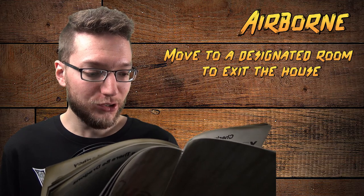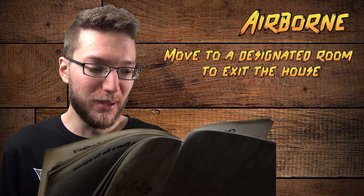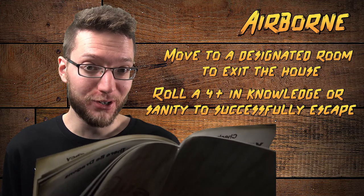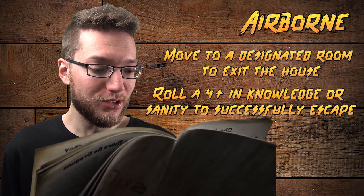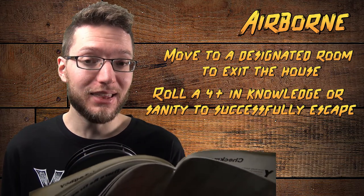To exit the house with a parachute, move to the entrance hall, balcony, tower, coal chute, or collapsed room and spend one space of movement. Then make a knowledge roll or sanity roll of four or more. On a success, you exit the house safely. Heroes who do not find a parachute are killed. A dead hero drops the parachute for others to pick up. Those are the rules for this version of the haunt.